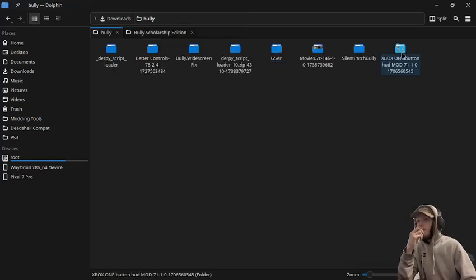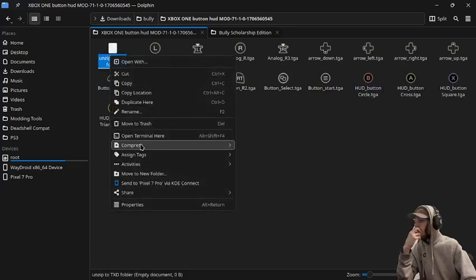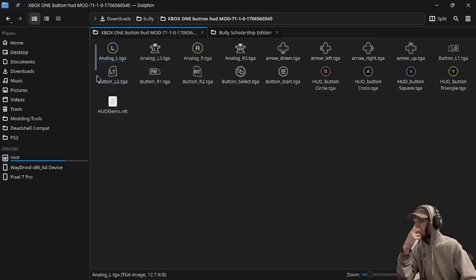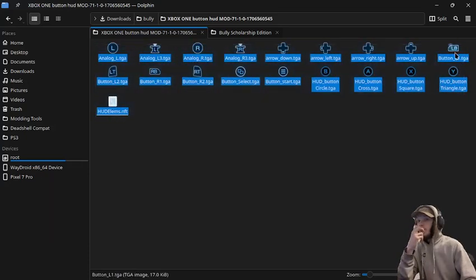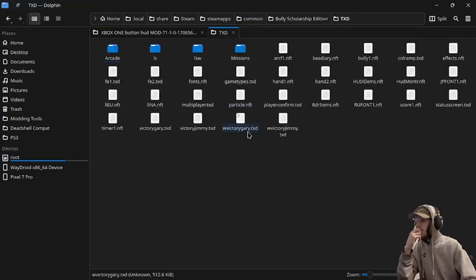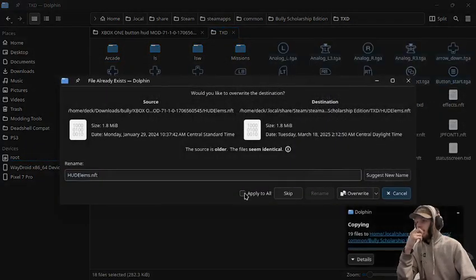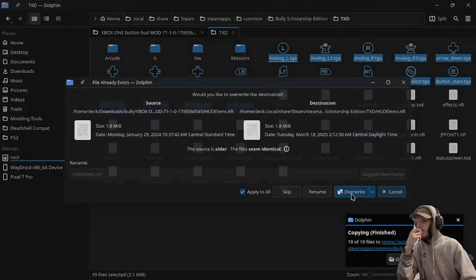The last one would be the Xbox One mod, which says we need to unzip this into the txt folder. So we'll just copy all of these, go into the txt folder which is right here, paste it, apply, and then overwrite.